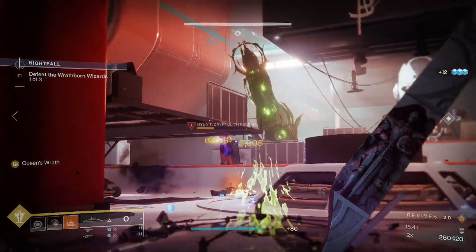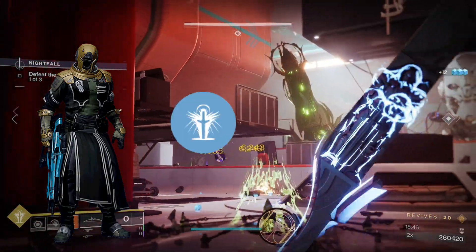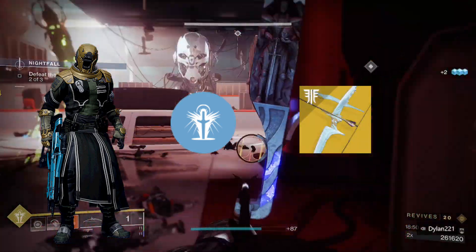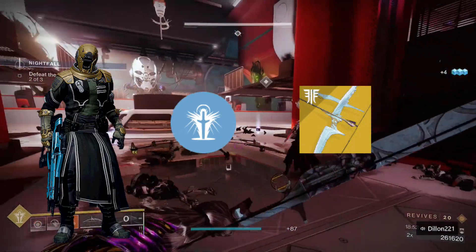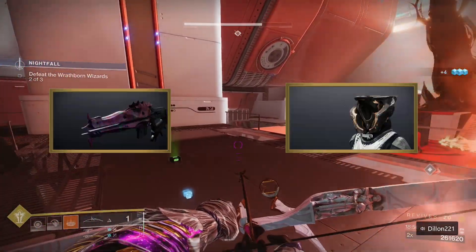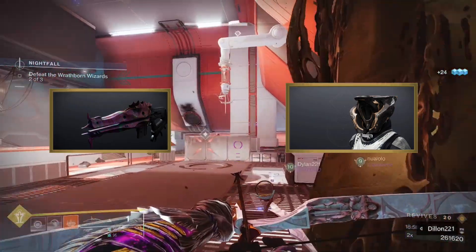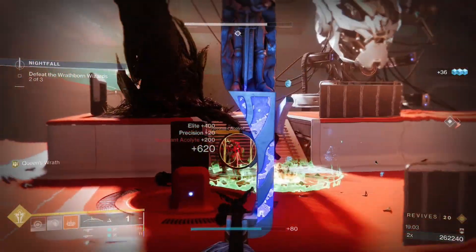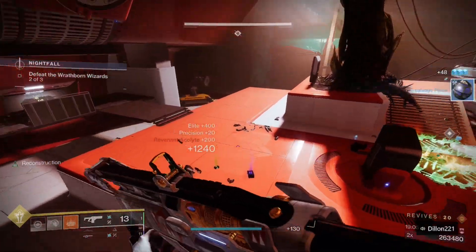First things first, I would recommend using a Warlock. Wells are going to be a pretty big deal in this one. Next, I would strongly recommend Wish-Ender. There are quite a few barrier champions, and a lot of your fights are going to be at range. There are a lot of ammo crates to provide you with more ammo, but using a Tracer with Cenotaph is a great option for more ammo. Finally, I use Storm Chaser since it's Arc Surge and Linear Fusion Surge, as well as being able to stun Unstoppable Ogres.